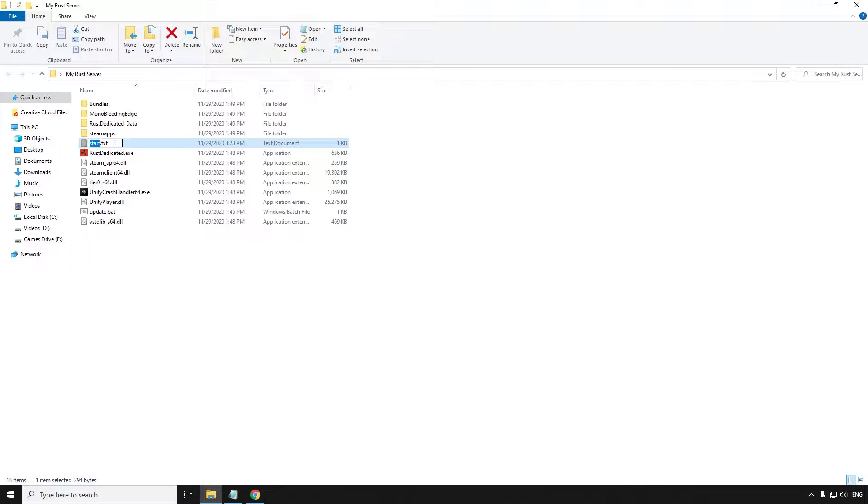Now that you have your startup script, save it and rename it from start.txt to start.bat.